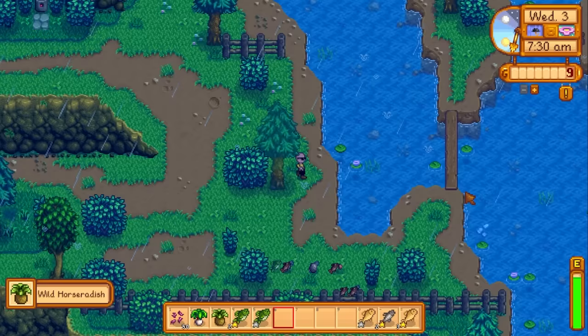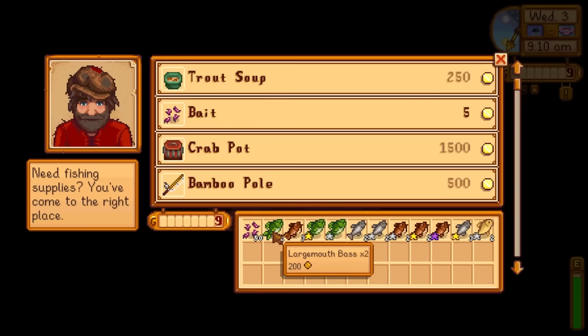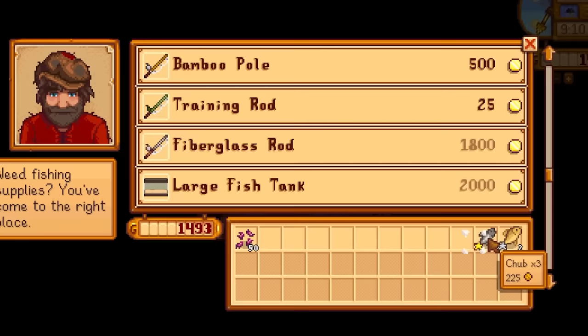I guess we just have an ancient seed now. A quick collection of all the fish I was going to sell and a sprint down to Willy's store led to this. We're going to need 1,800. That's 200. We might actually have to sell basically all of them. Yeah, I think we do. We're going to be so short.